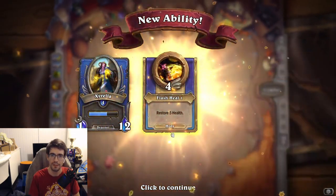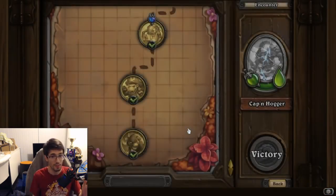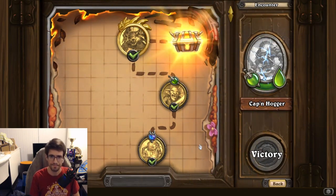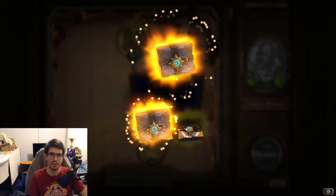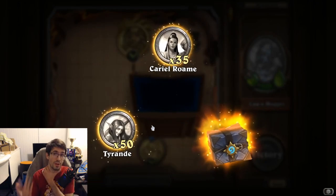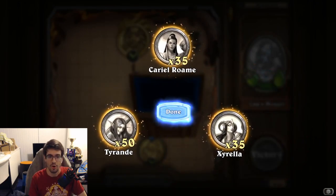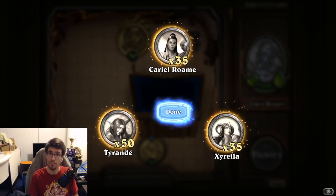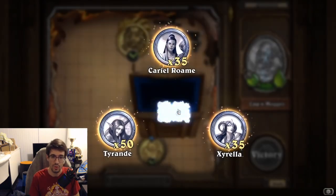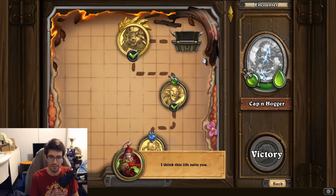After the boss fight, everyone levels up. Cariel gets new abilities including one that restores five health, showing that some characters have support and healing roles — it's not all about damage. We also collect coins specific to each mercenary. These merc-specific coins are used to upgrade that merc's abilities or craft new ones, so you need Cariel coins for Cariel, and so on.